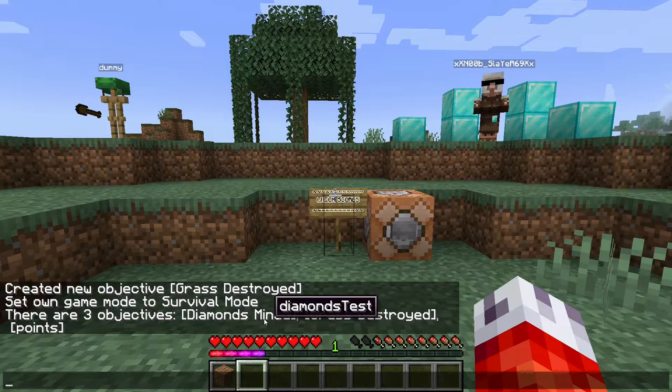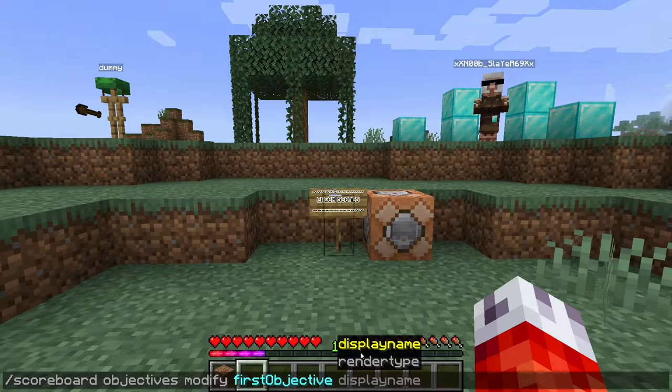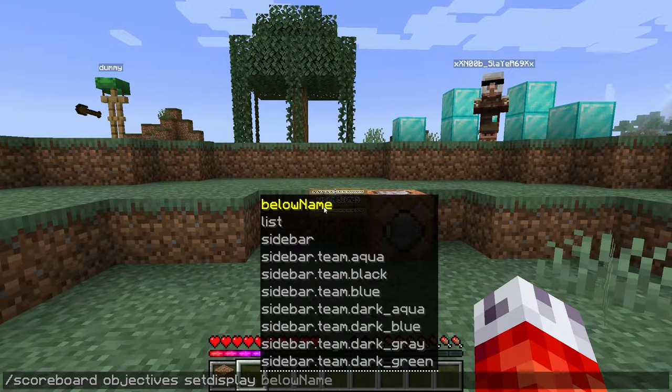As a note, if you use data packs in your world, all of the scoreboards added by those data packs will also show up here, which can look a bit confusing. Next up, we have the modify parameter. This lets us make small changes to our scoreboard objective — the first option being the display name that players will see, and the second being render type, which lets you switch a scoreboard to track its value in hearts instead of a number. Next, the remove parameter will completely delete a scoreboard objective — useful if you make a mistake with your criteria, but be warned you can't undo this.